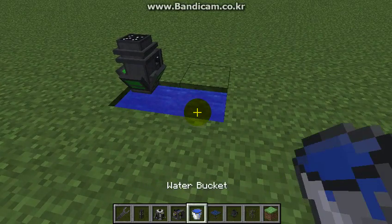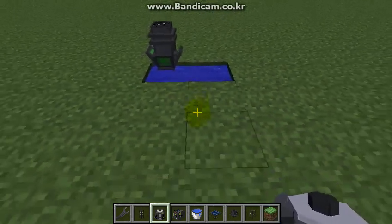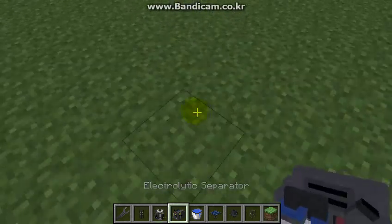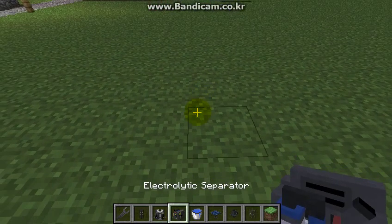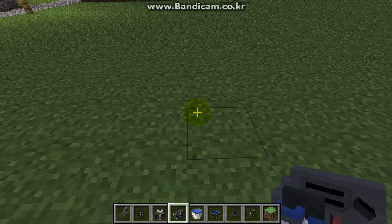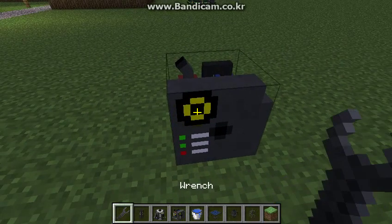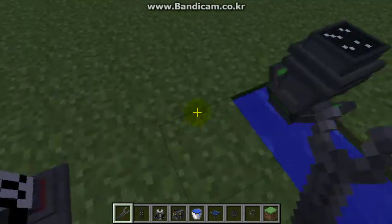What I should do first... put your — you have to get an Electrolytic Separator. Twist it around with the wrench by right-clicking. Turn it around so it's facing the pool.